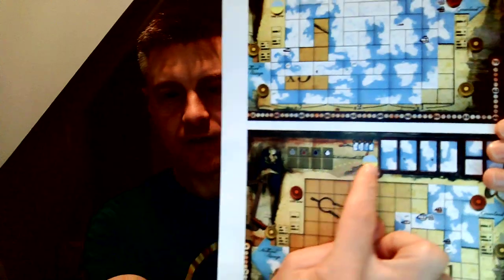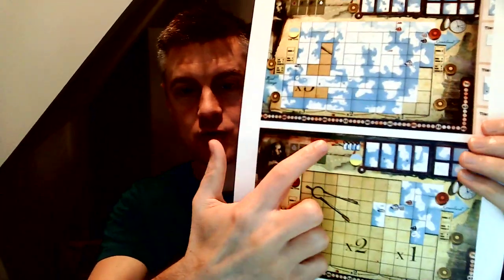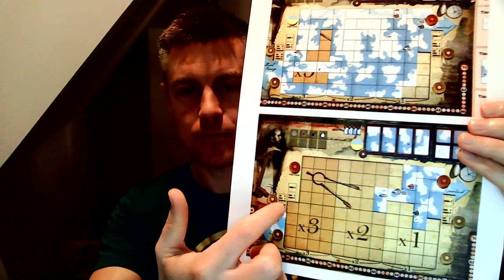But as you sail, the weather changes and some of those tiles are going to freeze over. At a certain point, if you haven't navigated well, your ship is going to freeze. This little tile moves around the board determining what is frozen or not — everything below it is frozen. So at a certain point this thing gets across to this side of the board and big chunks of the board start to freeze up.